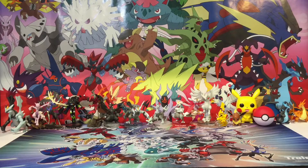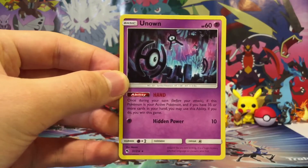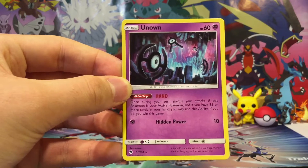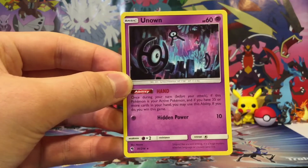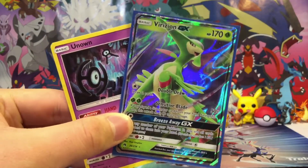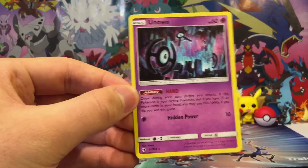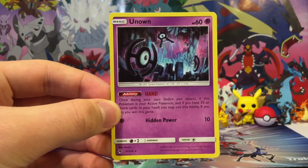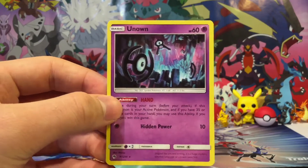Before I go, I want to show you guys this really epic Unown card from Lost Thunder. It has one of the most unique abilities I've ever seen — if this Pokemon is in your active spot and you have 35 or more cards in your hand, you automatically win the game. It would be so cool to actually win the game by getting 35 cards in your hand. The Virizion GX we pulled earlier would actually pair very nicely with this Unown card because Virizion's Double Draw attack says draw two cards. I'm actually thinking about possibly building an Unown deck based around this card.